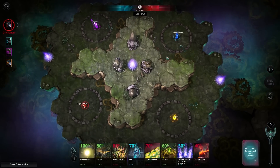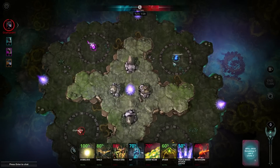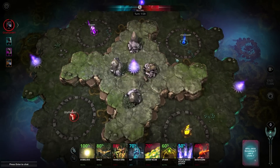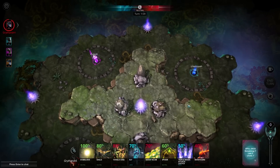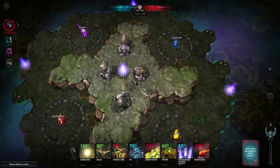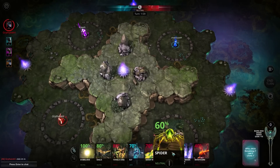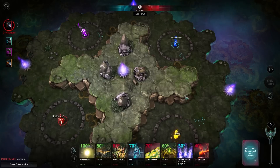We're on a beautiful map with all these little mana sprites everywhere, which are really cool. I think this is going to add a lot to the mobility of the game and the importance of movement decisions. Looking at my hand: Eagle, Tanglevine, Elf, Gooey Blob, Spider, Justice, Manticore — quite a mix.